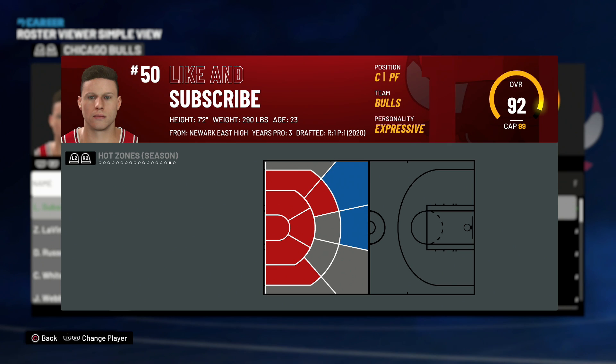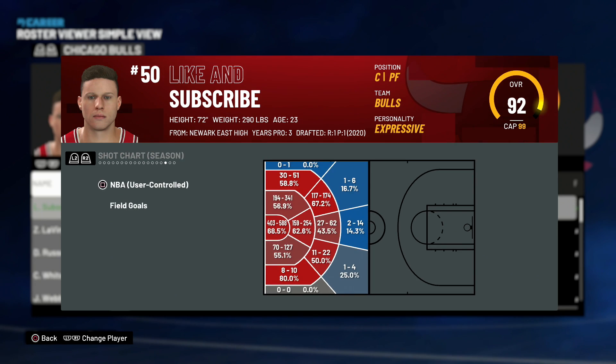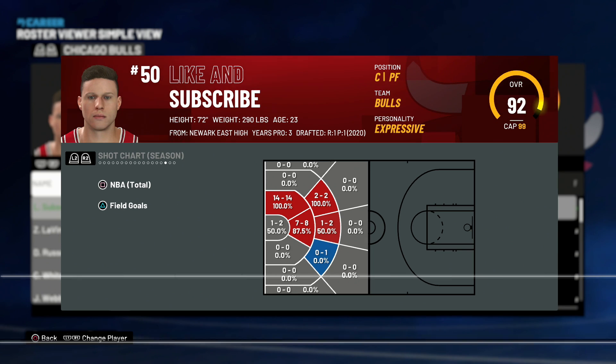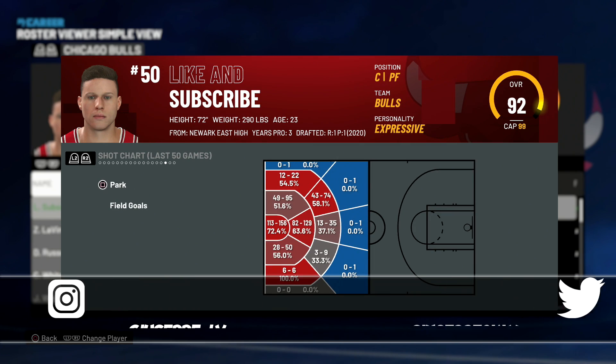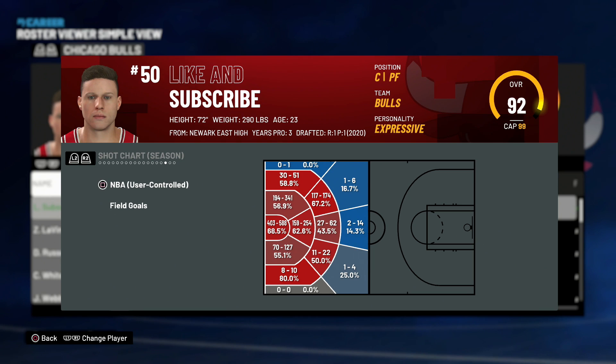To see where you have your hot spots, look at the Hot Zones menu right here. To calculate how close you are to getting new hot spots or getting rid of cold spots, use your Shot Chart — it shows your NBA, Park, and Pro-Am shots for your last 50 games. Press Square to switch between the different menus for each game mode. There is one menu called NBA Total — ignore this one because it includes simulated games, which do not count toward your player's actual hot spots.